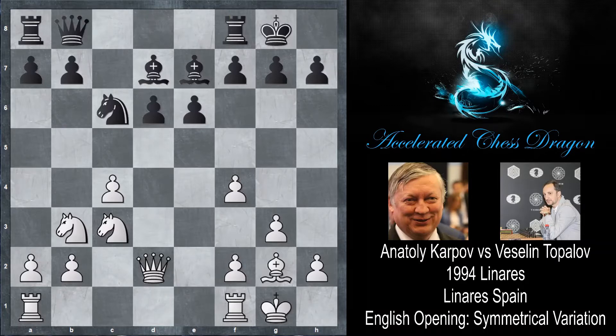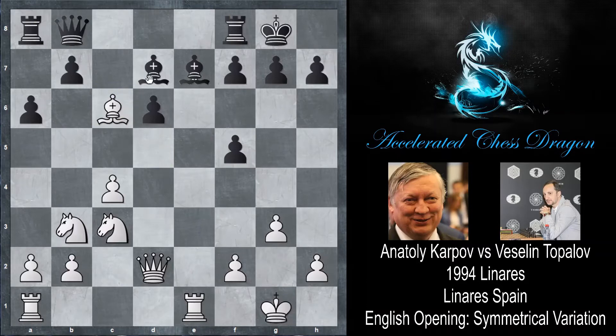Queen to d2, queen to b8. The reason why Topalov doesn't develop his queen with Qc7 is because the queen would just get kicked back with something like Nb5. So playing queen to b8 and later getting ready to play Qc7 is a better idea. Rfe1 by Karpov, which tries to put pressure along the e-file. Maybe f5 is an idea to get rid of Karpov's weak f-pawn, but if you play something like a6 then f5, you can't capture on f5 because there's bishop takes c6, and after bishop takes c6 rook takes c7, Karpov is just up material.